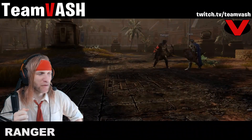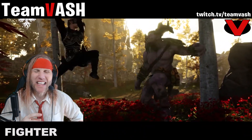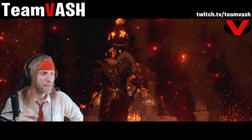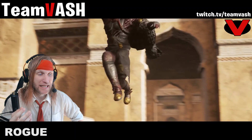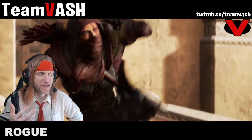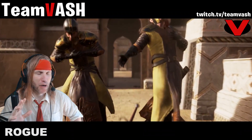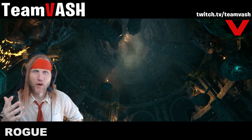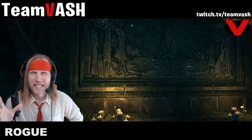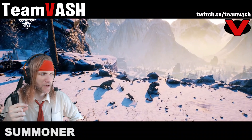Rangers are the long-range bow specialists. Fighters are the melee combat specialists. Rogues are skill and environmental-based DPS that deal horrifying amounts of damage, as well as finding secret bonus dungeon treasures and locating traps and hidden doors for their teammates.